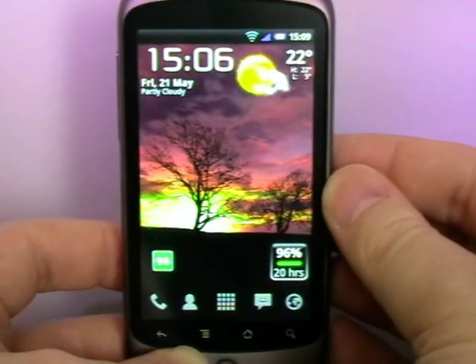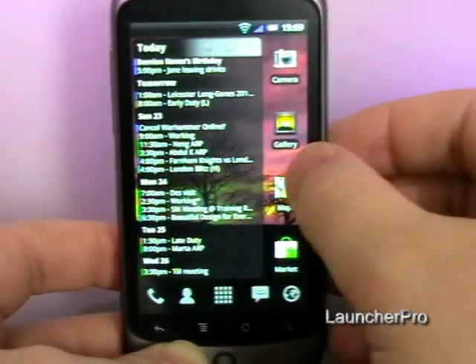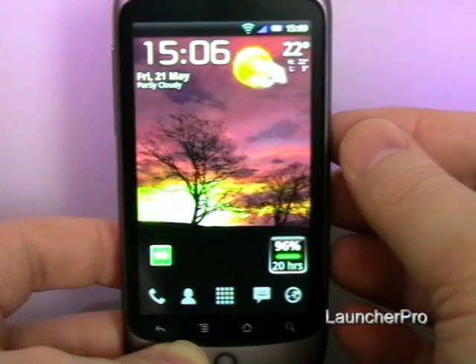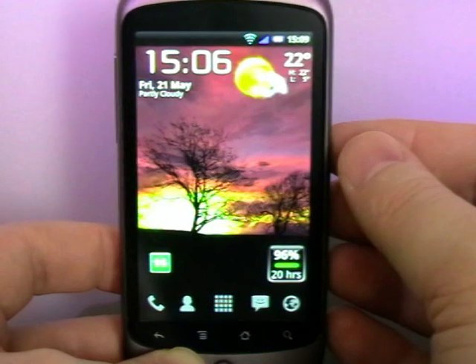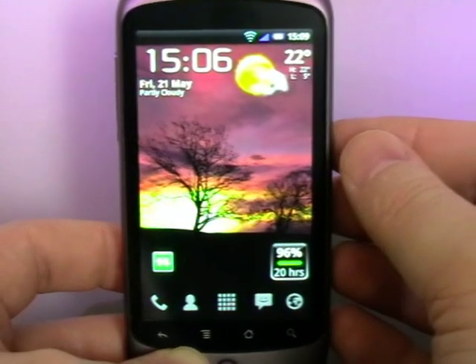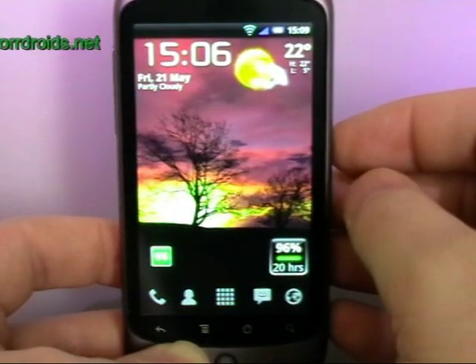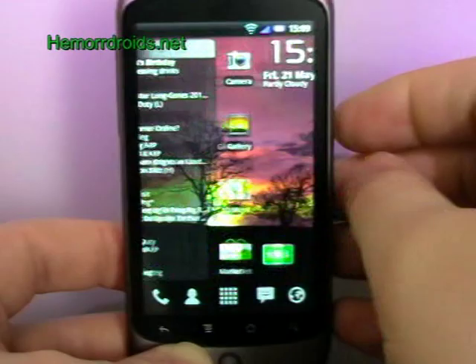Today on Hemorrdroids.net we're going to take a look at a launcher simply called Launcher Pro. The launcher is kind of your desktop — on the Nexus One it's quite basic, while on the HTC Desire you get HTC Sense, which is quite flashy and one of the reasons a lot of people like the Desire. This launcher is kind of a fix for those of us with the Nexus One to get a slightly better-looking launcher.